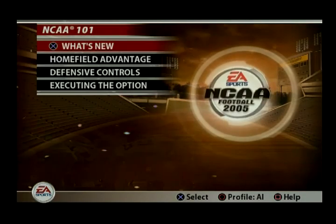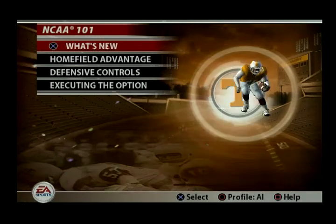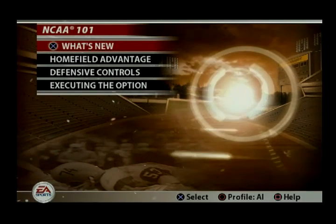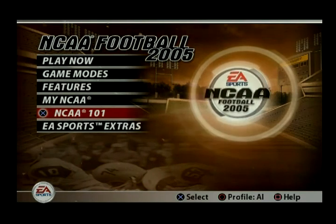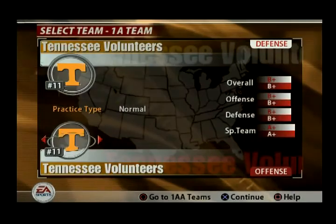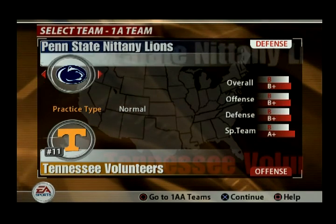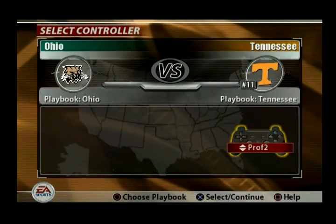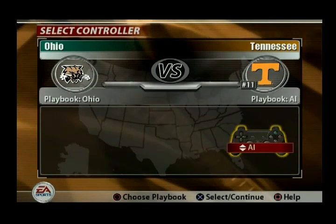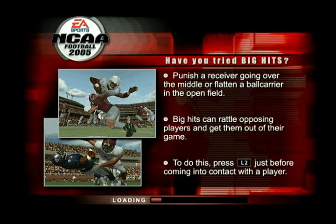Let's get out of that. Instant replay 101 — that's just the what's new; that may be worth looking at down the road. Home field advantage is new. Controls and such — I may look at that on the back end. Let's go to practice mode. I just want to show you a couple things that are a little bit different than 06 or 04. Let's go up against a bad team so maybe I can pull off some of this stuff. I want to go Tennessee — let's go team specific.